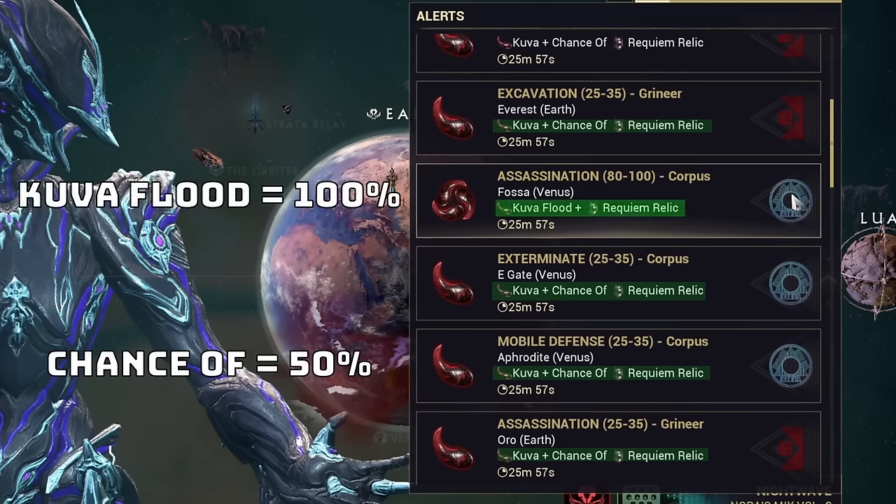This might all sound very daunting, but once you start getting into the rhythm of hunting Kuva Liches, it will get faster the more you do it. If you get a couple of Ul mods during the Requiem process, it will make hunting Liches even faster as you potentially won't have to discover all three Requiem mods. Kuva weapons are some of the most powerful weapons in the game and are well worth the effort of getting some or all of them. I hope this guide has helped you — make sure to check the description for links to the wiki with even more detailed information I may not have covered.